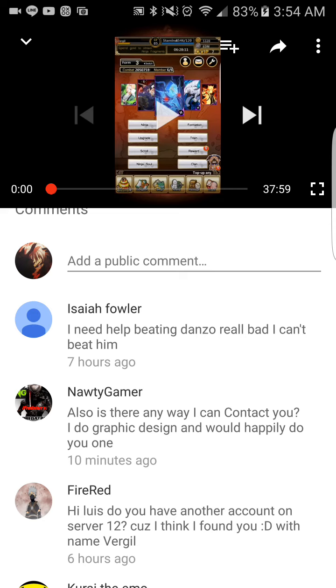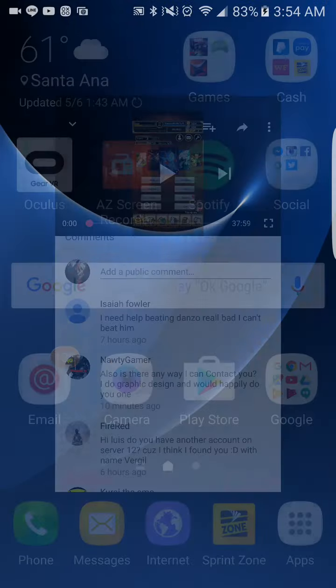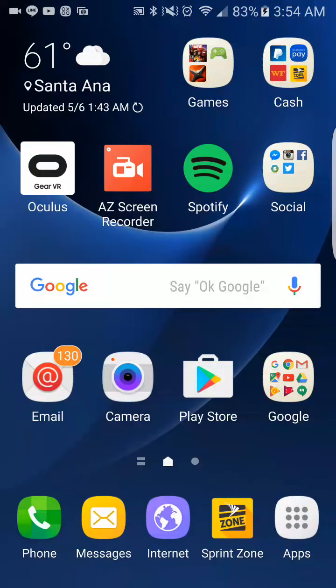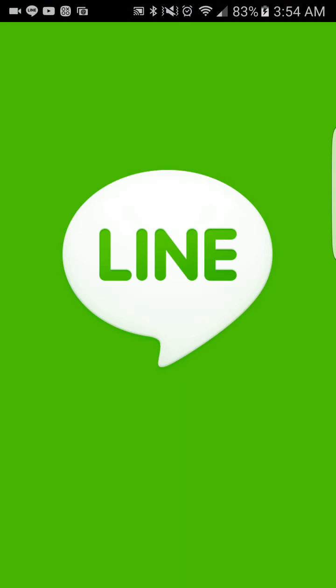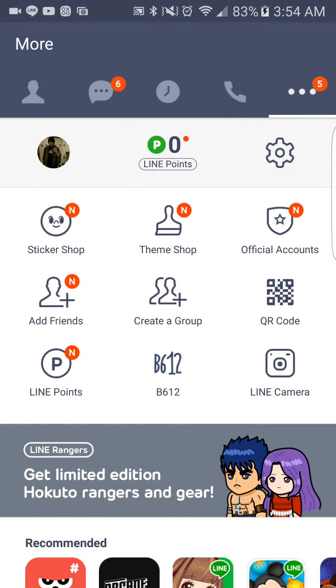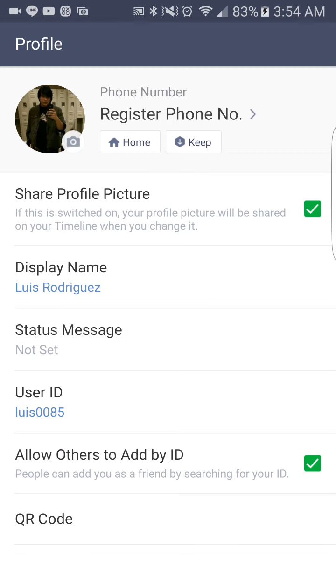Naughty Gamer asks: 'Is there any way I can contact you? I do graphic design and would happily do one for you.' You can contact me on the Line app. My ID is Luis0085 — just add me by my ID and I'll get back to you.